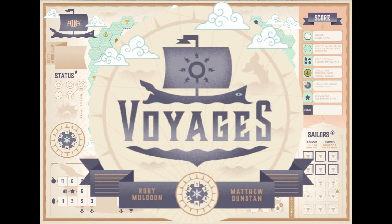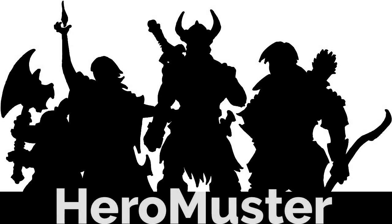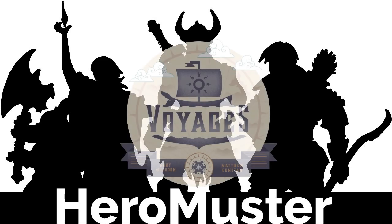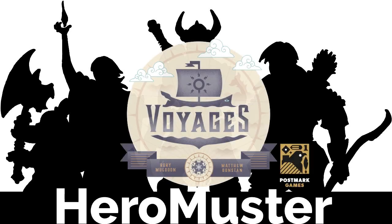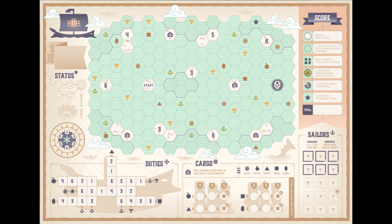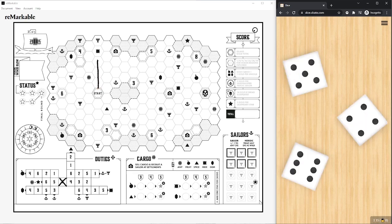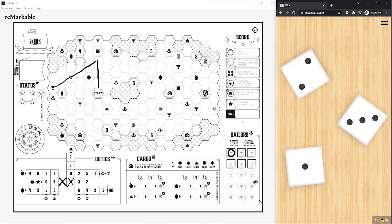This is Mario, and let's learn how to play Voyages. Voyages is a roll and write game — that means you roll dice and you write on a sheet of paper. Voyages also provides digital tools so you can play it online with others. It supports solo play as well as up to 100 players playing using the same dice rolls.